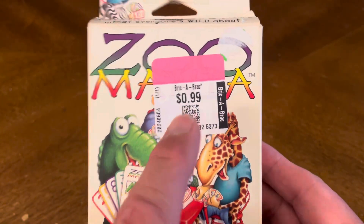That is everything that's included. This concludes our unboxing of Zoo Mania, a wild family card game brought to you by Mark Rice, which was released in 1996. This game is good for two to four players.